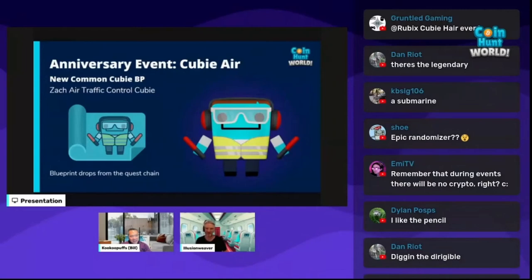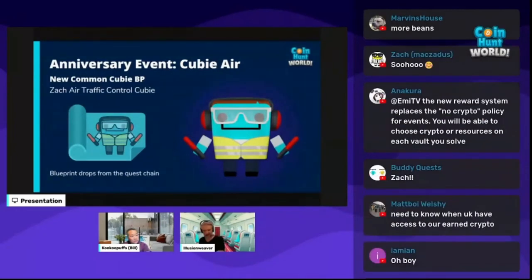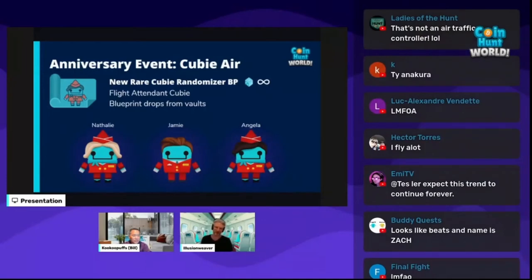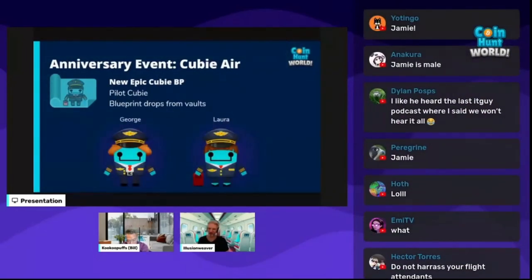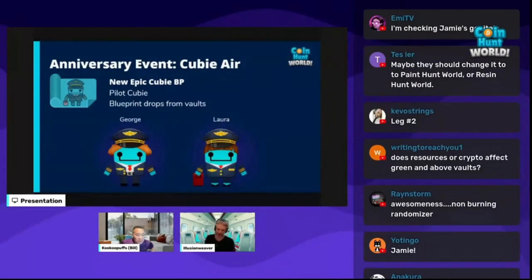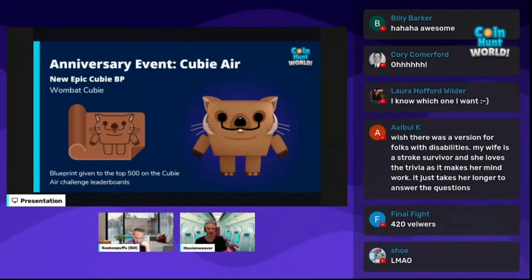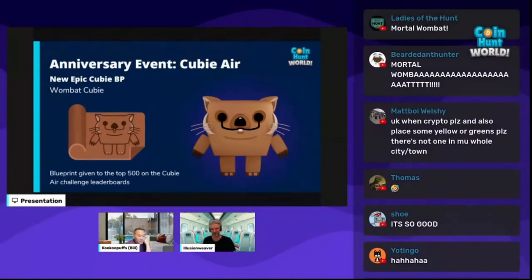The new rare randomizer blueprint is the Flight Attendant Quby — every time you print you'll get either Natalie, Jamie, or Angela. The blueprint does not get consumed on print, so you can keep printing. The new epic blueprint is the Pilot Quby, another randomizer — you'll get either George or Laura. Both the Flight Attendant and Pilot Qubies drop randomly from vaults. Next is the epic Wombat Quby — the animation is incredible. The Wombat Quby does not drop from vaults or the quest chain; you have to be in the top 500 of the Quby Air Challenge leaderboards.